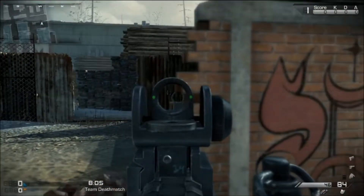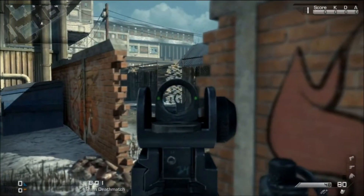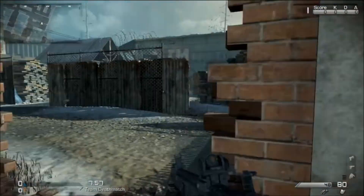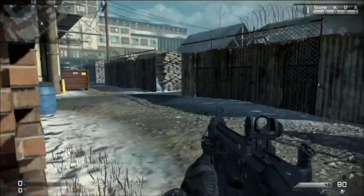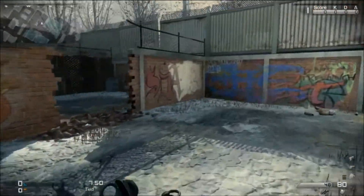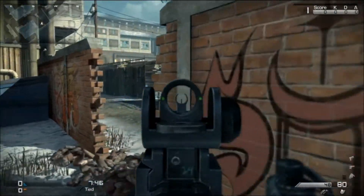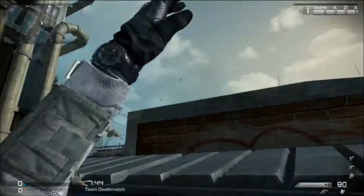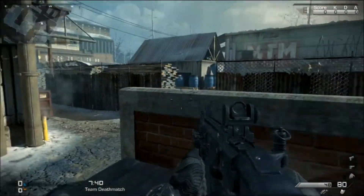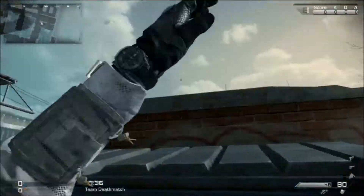If you hear them spawn and running, you can even pre-fire them through this wall right here. Even though you can pick up a lot of kills from there, you still have to be aware that they can come out of this door — if you're standing here looking there and they come out of that door, they can go around and get a pretty free shot on you, especially when you're reloading. You basically just want to hang out in this general area.